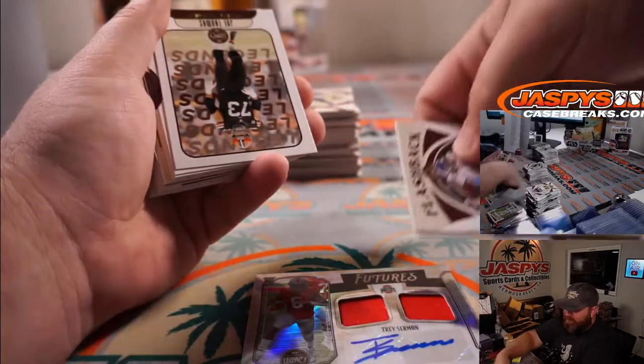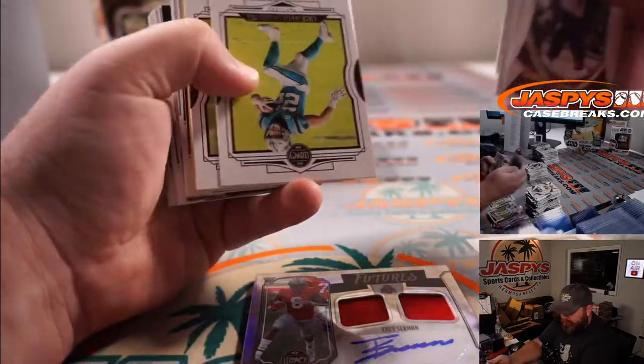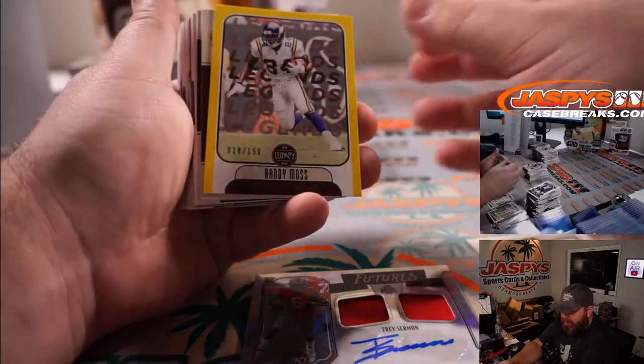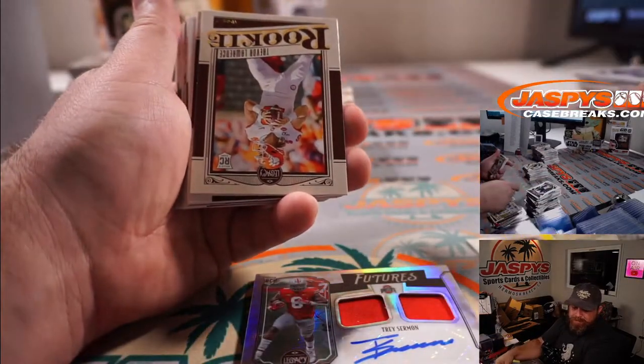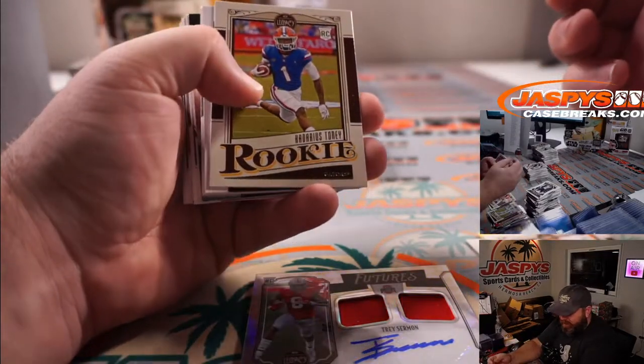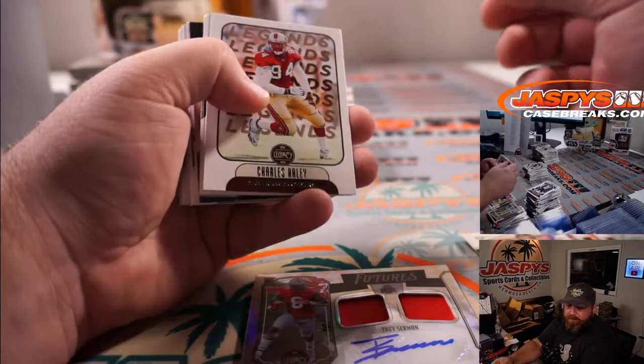Zach Wilson for the Jets, Michael Pecora. Randy Moss out of 150 for the Vikings, Ryan Redman. Trevor Lawrence again for the Jaguars, Will Driggers. Kadarius Toney for the Giants, Travis Gill.